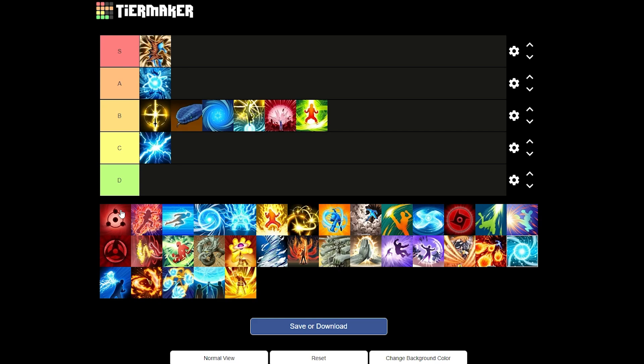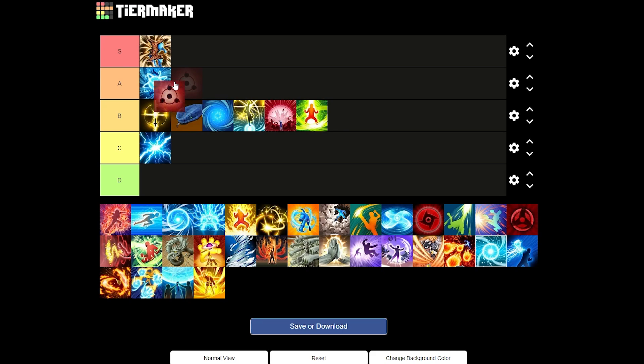Next up we have Sharingan from the Kakashi free VR master. I love Sharingan — it's a free sub that can literally get you out of any situation. With that it's a good A tier, honestly I'd put it S tier low-key. It's good but in some game modes you don't need it. In the pits though, it's perfect. If it's a pure pit build it'd be S tier, but a good A tier overall.